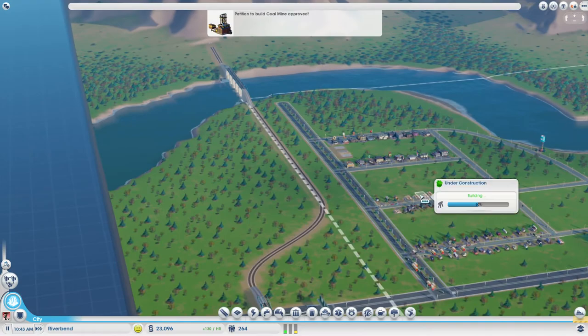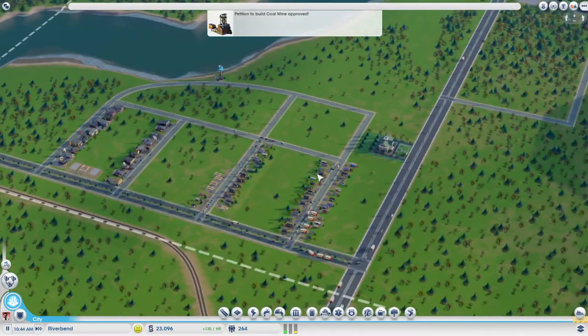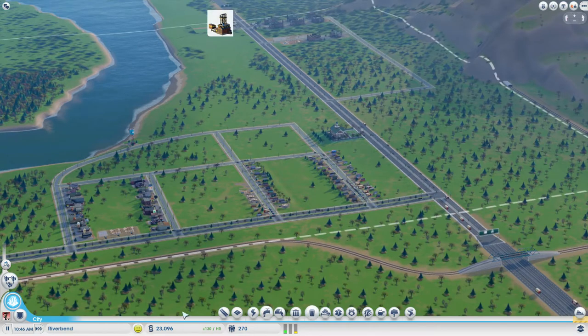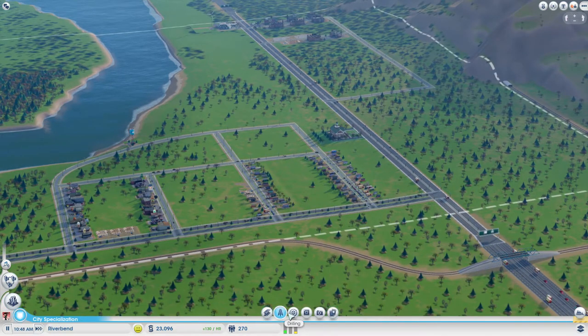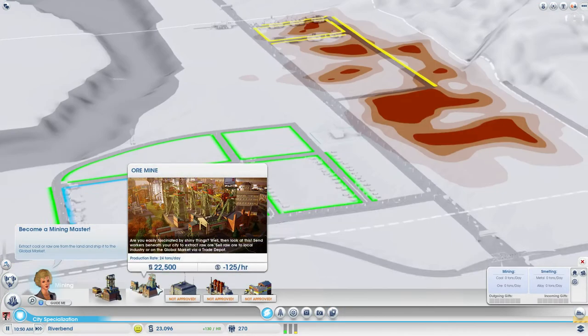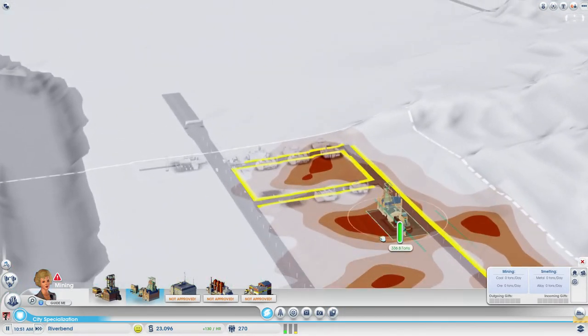I'm not sure I want to name this city actually, so I'm going to leave this one again for you to decide. Please tell me what you want and we'll name it. Let's get this mine — yes, plop that down right there. That looks good to me.